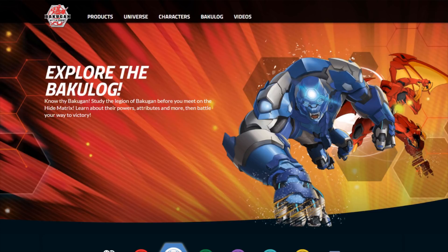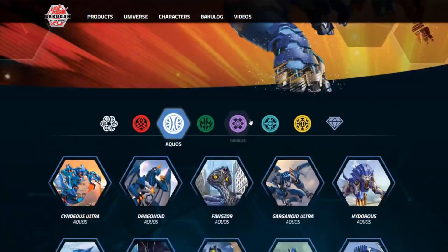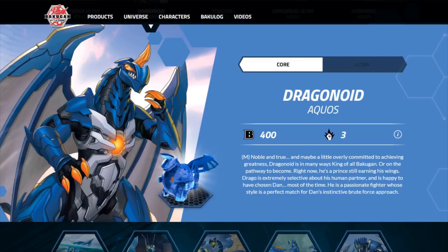We are also going to be going in alphabetical order on the Bakugan, because that's how they are ordered in the card list. First up, we have Drago.